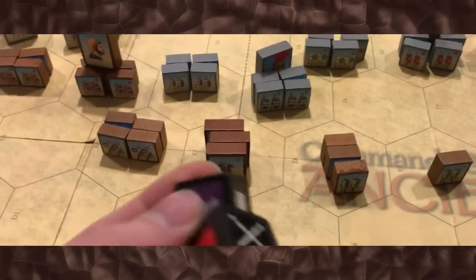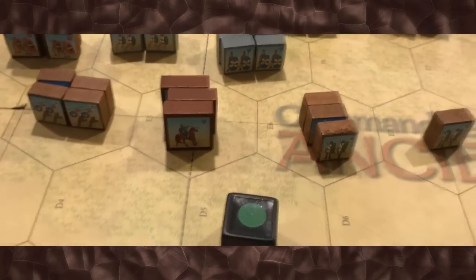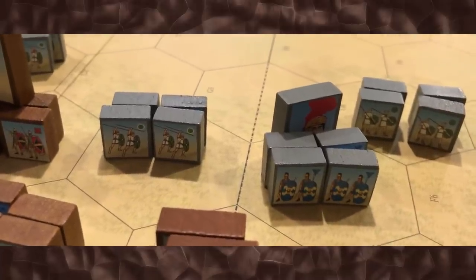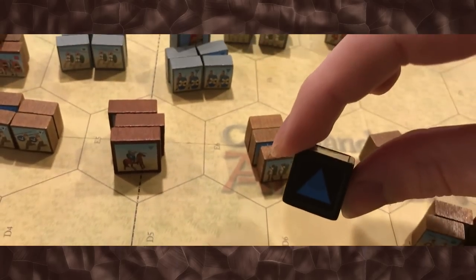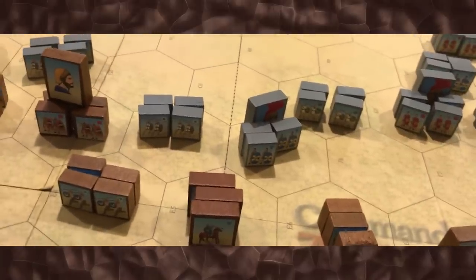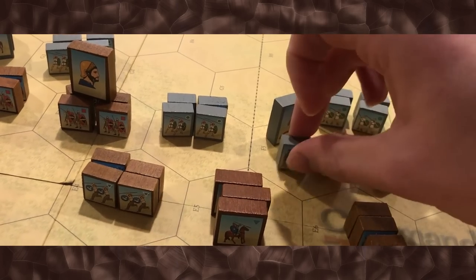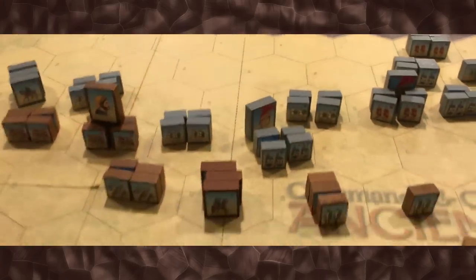Whenever you do an attack, you're going to roll a number of dice depending on the unit that you're attacking with. You're trying to roll the symbol on the unit that you're attacking. These guys have a blue triangle symbol, so if you roll a blue triangle symbol, you hit that unit and do one point of damage. If you do damage, you simply take a block off — that's basically the hit points of the unit. If they're all removed, you gain a victory point. There usually isn't a way to heal in this game; there's only one card in the deck that can heal things. Mainly you're just trying to move weaker units back so they don't get destroyed.